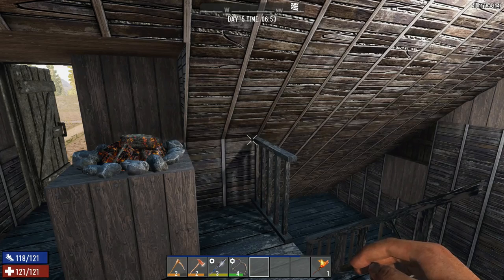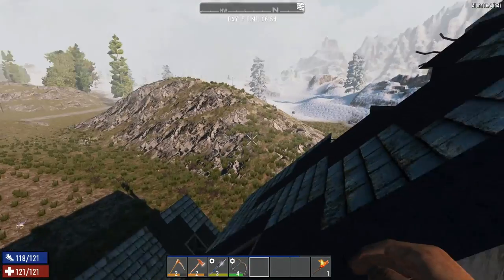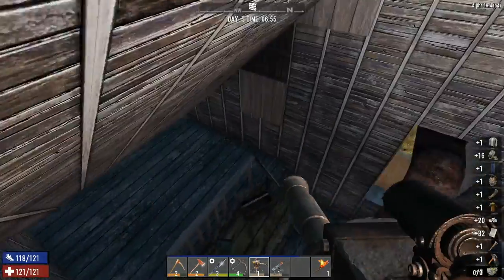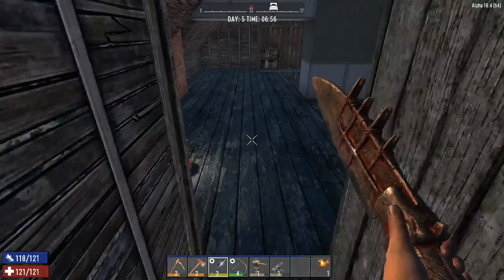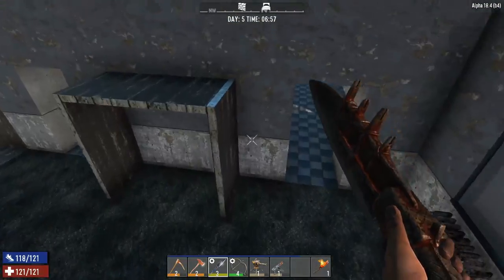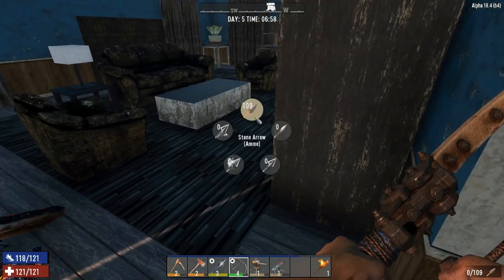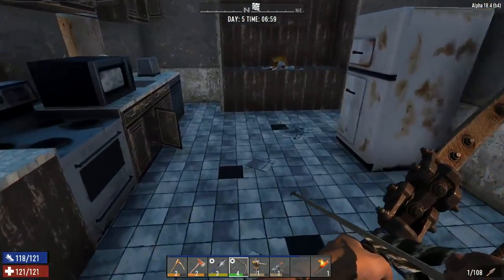Hello everyone and welcome back to 7 Days to Die. In today's episode I'm going to be doing a bit of mucking around, but first I need to take some junk to the trader for selling. I managed to drag everything home from our tour of the hospital, and I also found a better bow — the old one was kind of average.